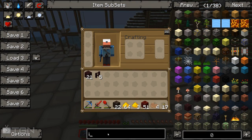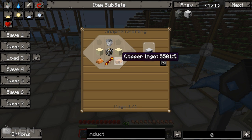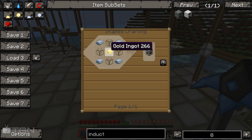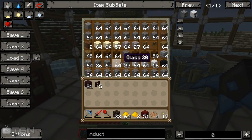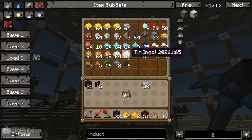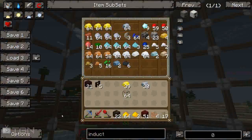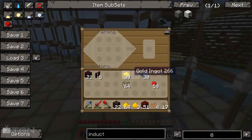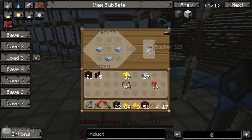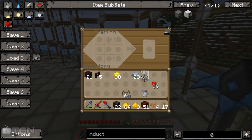The induction smelter - to make it we need sand, a bucket, a machine frame which is old iron, gold and glass. Let's go ahead and make a few of these items now. We need iron, a bit of gold - we've got tons of gold - and we'll take some redstone as well because we need the redstone in a minute anyway. So let's make one bucket. I always forget which way around this goes - I think it's that way. Yeah, got it right this time, good times.